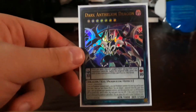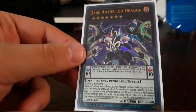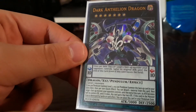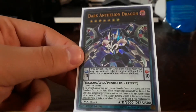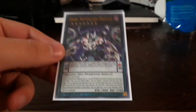Another rank seven that came from Duelist Alliance overload — Dark Anthelion Dragon. In my opinion this is way better than Dark Rebellion, because you only need to attach one material and it's also a quick effect. It gains the attack points of your opponent's monster permanently, and when it's destroyed by battle you can place it in the pendulum scale instead of face-up in the extra deck. It's just fun.